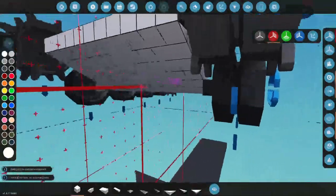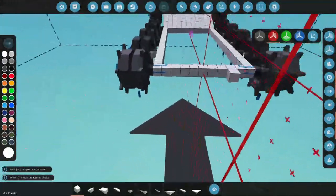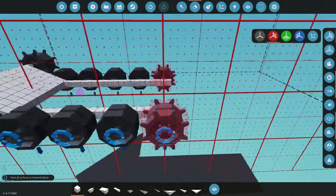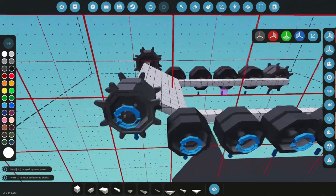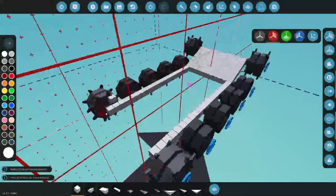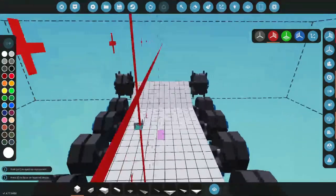We can go ahead and fill in this front section here — fill in all that. Nice, call it done. That looks pretty good. That's a bit funky there — let's come back one more, that looks a lot better. We'll fill that in and come back and do those pipes later.